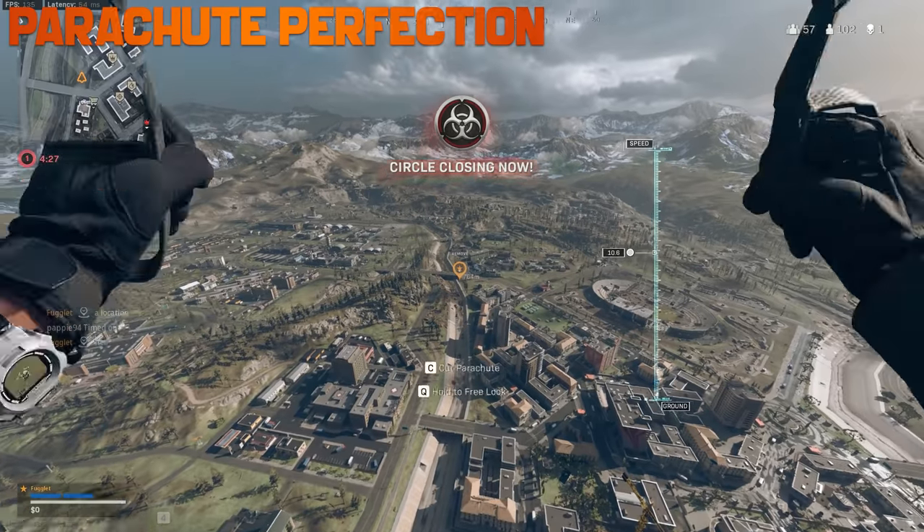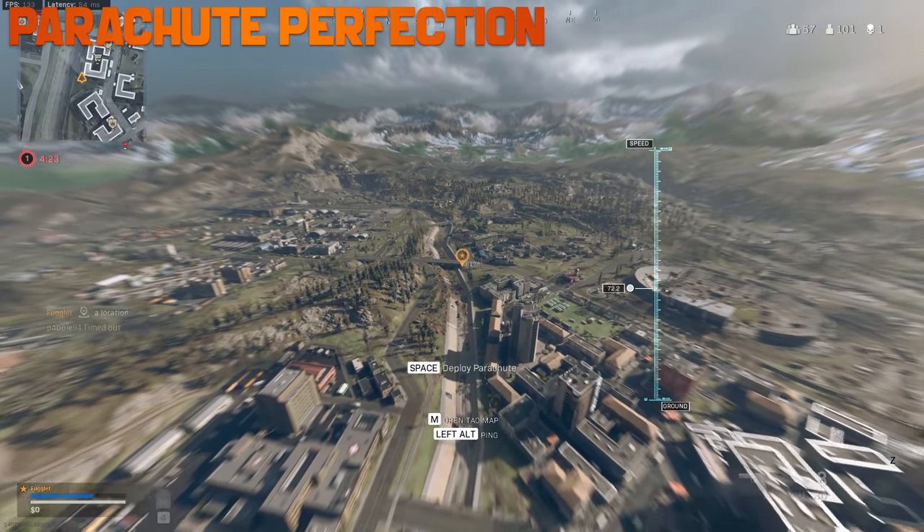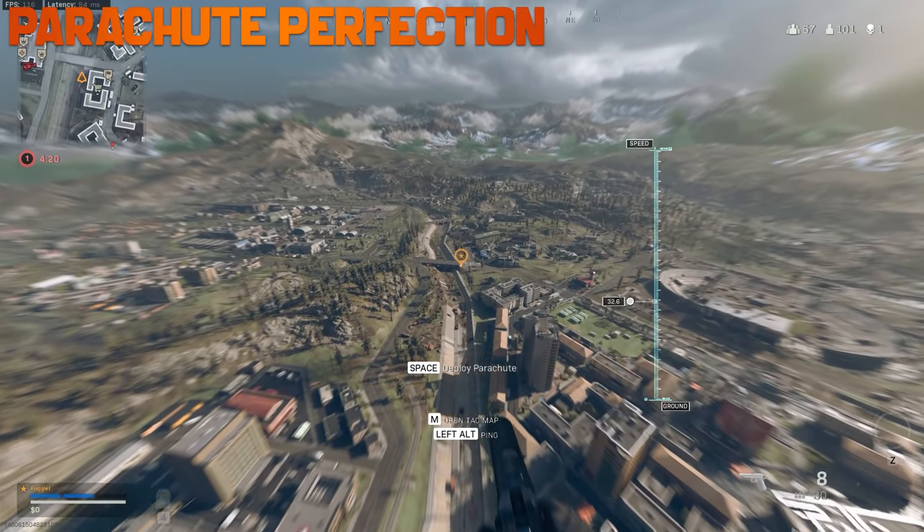To reach the max distance possible in a parachute, you want to pull your parachute right when your gun holsters. Pop it, cut it instantly, and go again over and over.